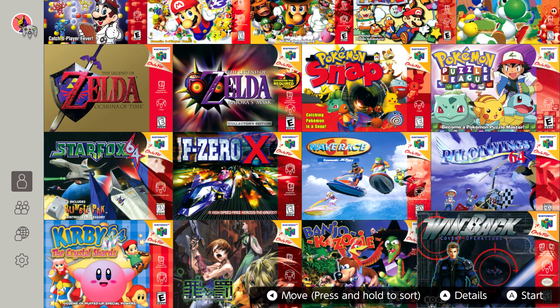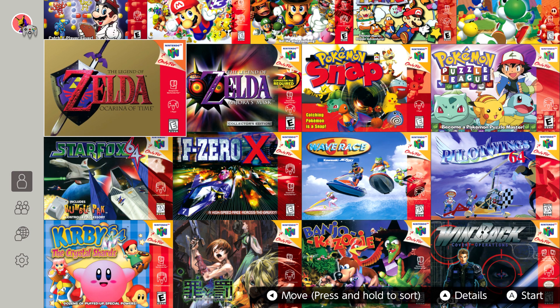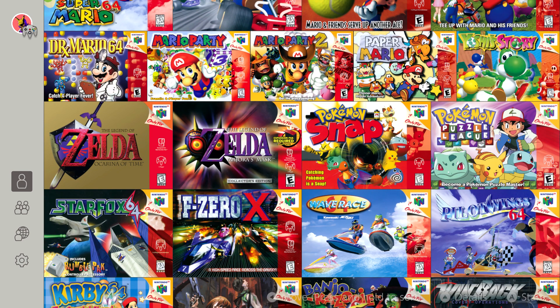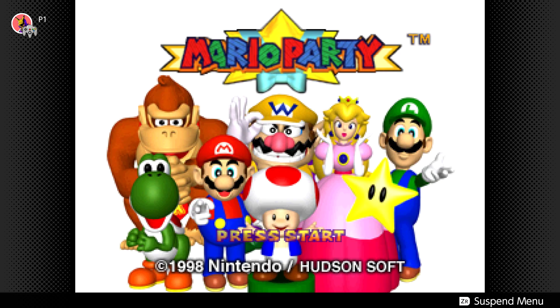Nintendo has been continuing to update its Nintendo 64 library of games as part of its Nintendo Switch Online service, and for November 2022 they gave us not just one, but two Mario Party games. We got one of the best in the series, Mario Party 2, and then the original game.